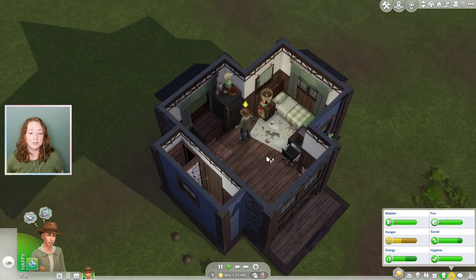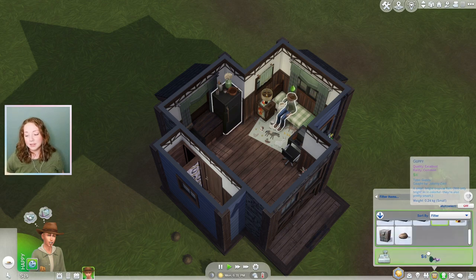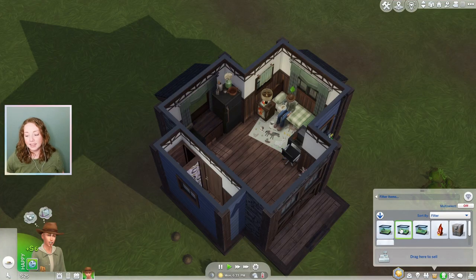First, Johnny has to eat really quickly so I'm going to let him take care of that. As I left you guys, Johnny was fishing. We did manage to catch one fish and that's it. So we are going to sell that — it's not very much money, but we're going to sell it. And then I found a few collectibles that we can sell as well.